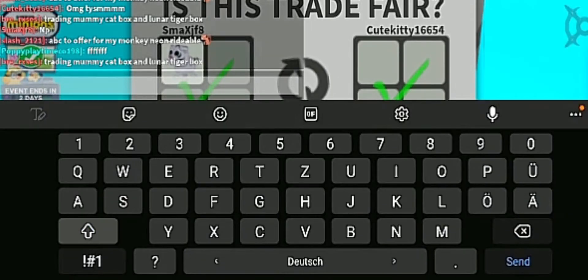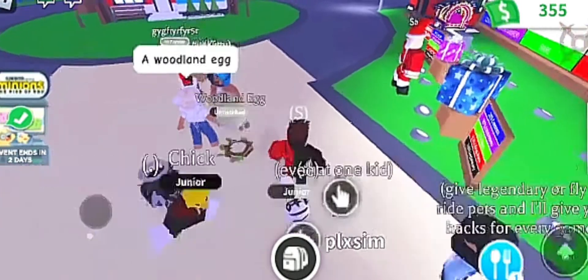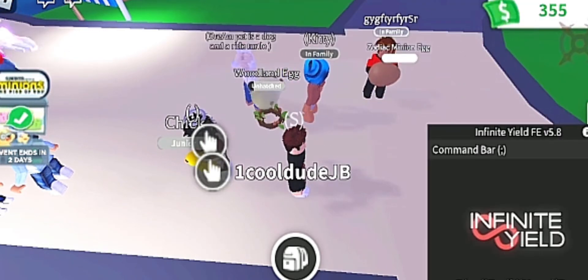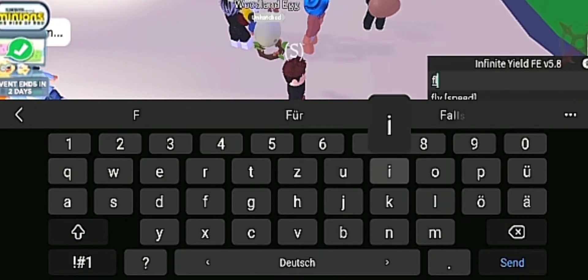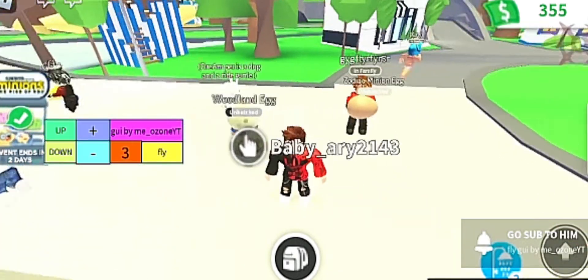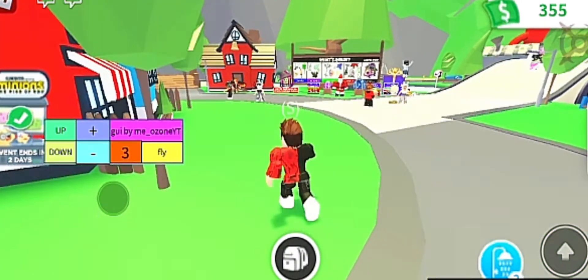Guys, please don't scam and don't trust anyone. Now I'm in a different server so I can show y'all how to use this hack. First, activate the fling hack — it's not only a fling hack, it's also a mini command bar, so you can fly and speed too. When you touch someone, they will fling — see, like that! It's so easy.